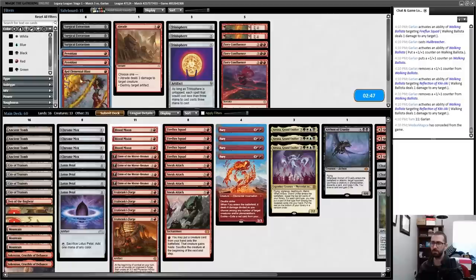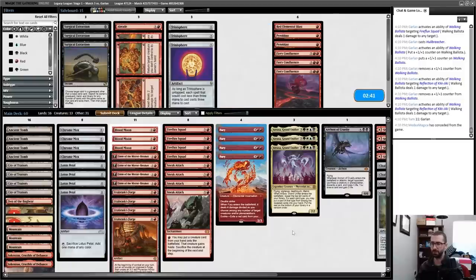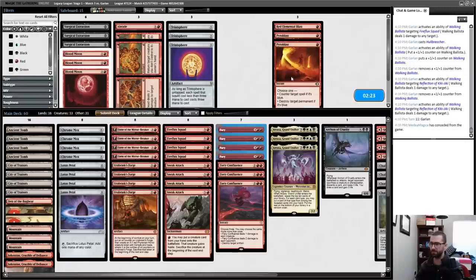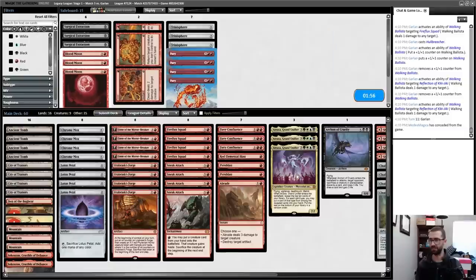Sideboarding: Blasts are playable; I want Fiery Confluence or assorted artifacts to blow up. Blood Moon isn't the greatest here — my opponent has a decent number of Islands. Chalice goes on zero in this matchup, not one. Pyroblasts and Red Elemental Blasts do the job of Fury against Hullbreacher. If I remove Furies, my Fireflux Squad hits are more likely to actually hit one of the big scary things. I think I'm okay with this plan.